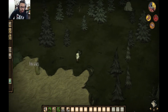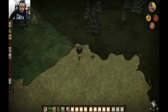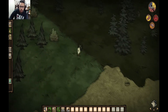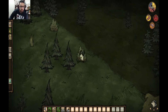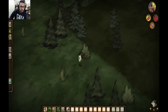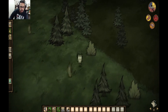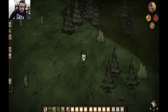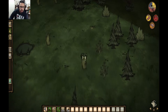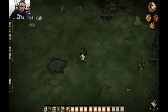Oh, here we go — a little savannah area. I might have gotten really lucky and found a beefalo herd already. They only go in savannahs — I mean, you can herd them to different areas, but they mostly live in savannahs. It's kind of dark though. Oh, a wormhole!